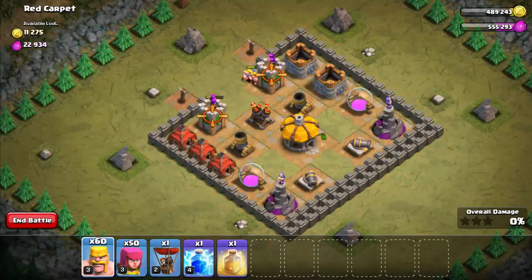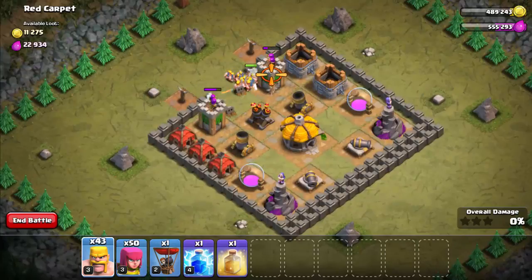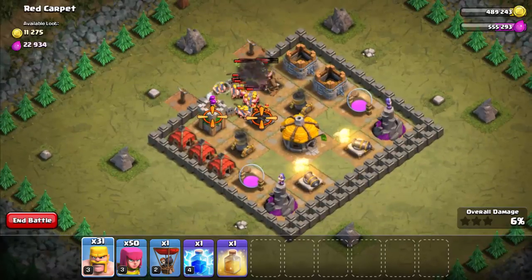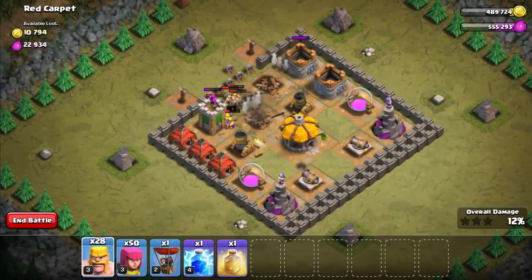We're going to use about 50 barbarians at the top here. I'm going to deploy them in clumps so that they don't all get destroyed by the splash damage of the mortars. Once the two towers and the air defense are down, we're then going to use about 25 archers on each corner.